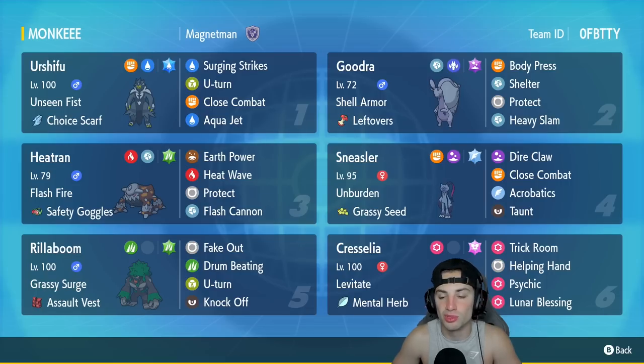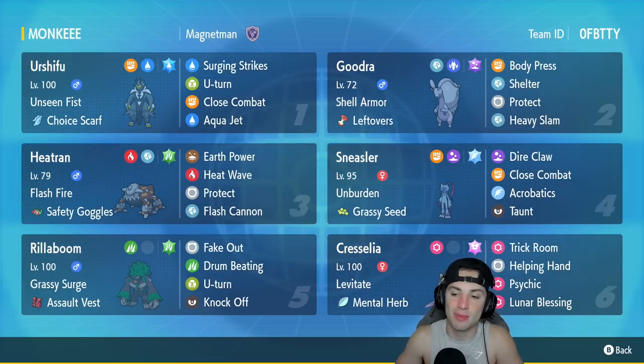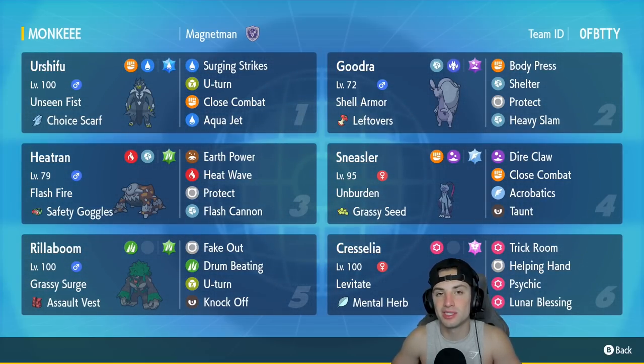In our fourth slot we got Sneasler, the brand new Weavile form from Legends Arceus — this Pokemon is amazing. I love its Poison and Fighting typing, and its moveset and stats are awesome. It's got Unburden, the Grassy Seed as item to pair up with Rillaboom's Grassy Surge, and it's got Dire Claw, Close Combat, Acrobatics, and Taunt. Rillaboom is Sneasler's best friend to help it pop that Unburden and Grassy Seed, with Grassy Surge and the Assault Vest as item, Fake Out, Drum Beating, U-Turn, and Knock Off.